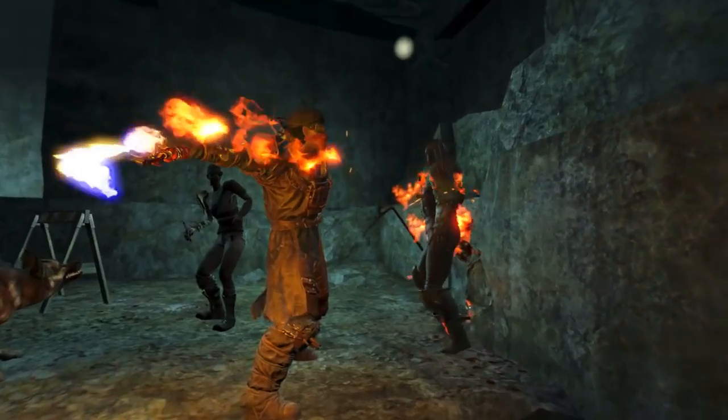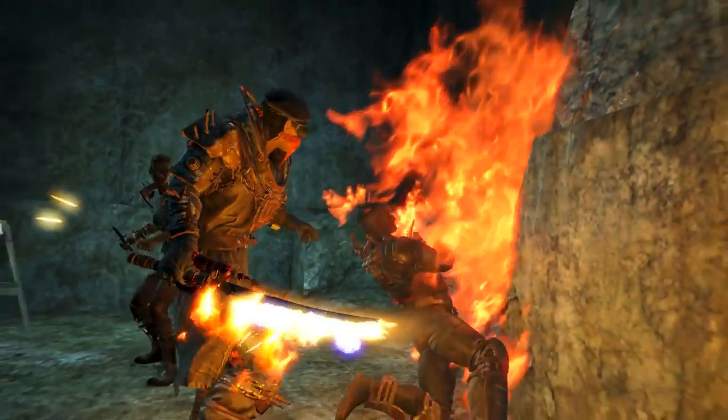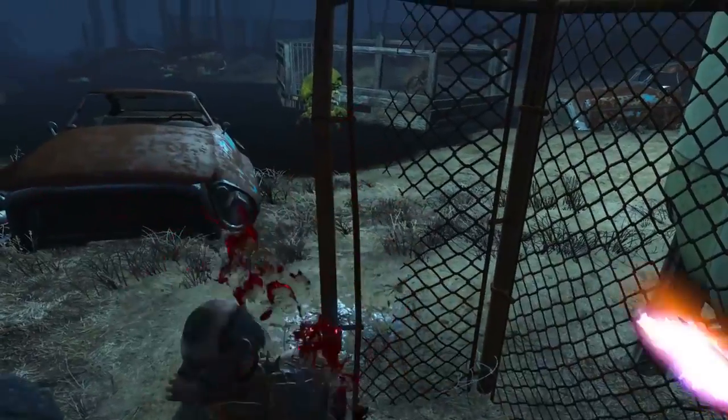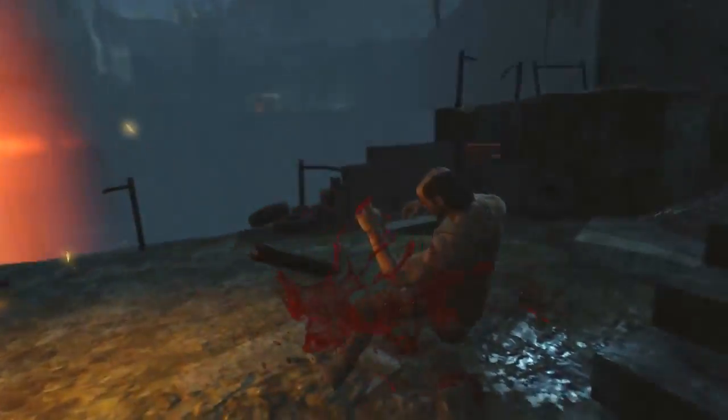Welcome back ladies and gentlemen to Fallout 4. My name's Camel and this video is going to be a guide of how to acquire the unique weapon, the Shishkebab — a very nostalgic flaming katana.